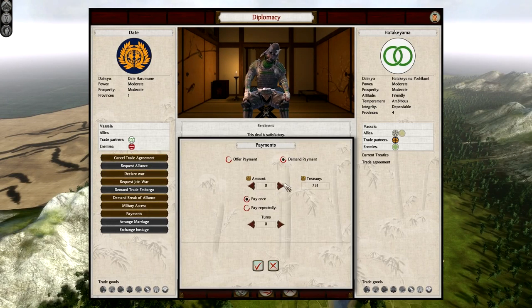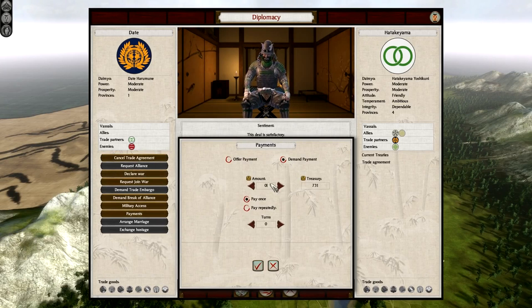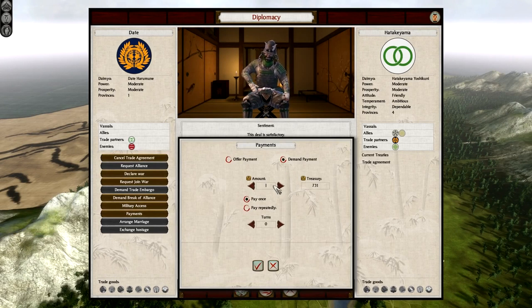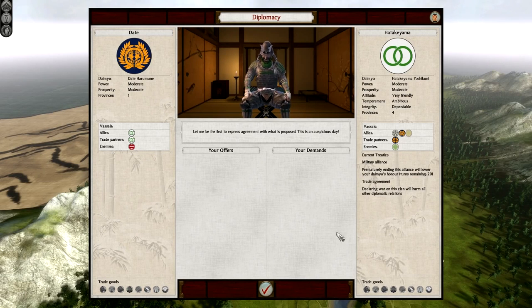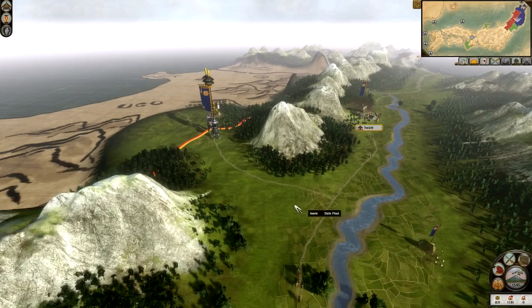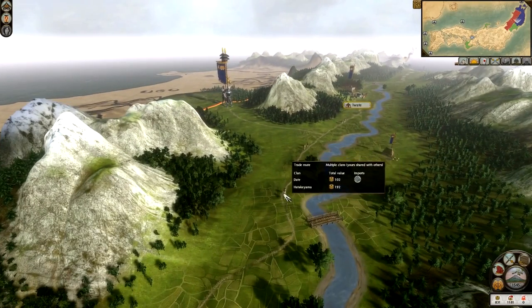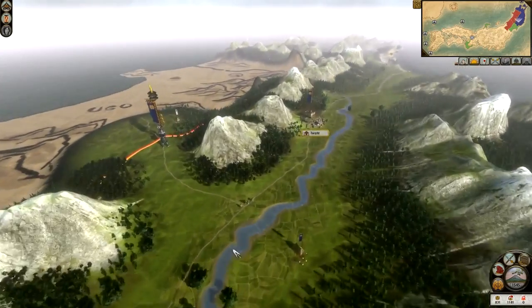This is where you might be able to exploit the enemy diplomatically. Maybe not - 500, we'll try. Sometimes you can get money out of your enemy. We're going to see if we can get something out of them at all. As you can see we can get 100 Koku - that seems fair. And there we go - so now they're military allies. If I end this alliance at any time I will suffer diplomatic relations with other clans. They're very friendly towards me now. If I hover over the trade carts, it shows you the value of the trade - 192 and 102, so I'm getting the better deal, nearly 100 more than they are.